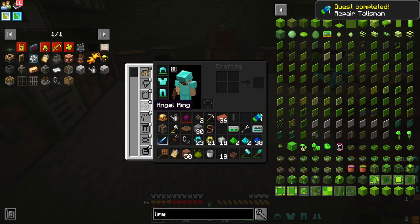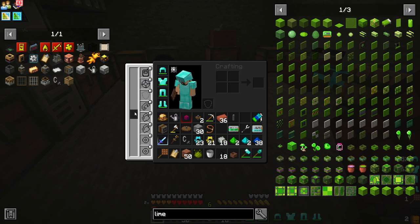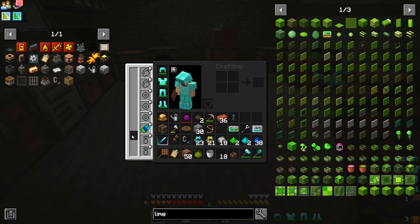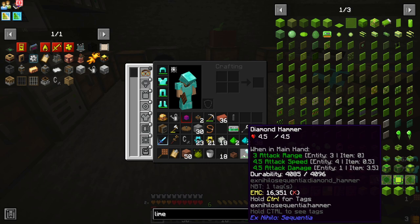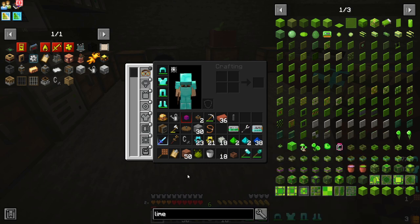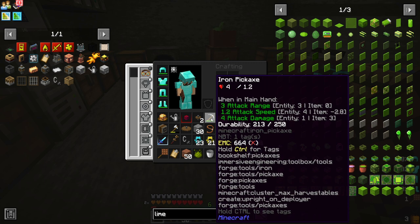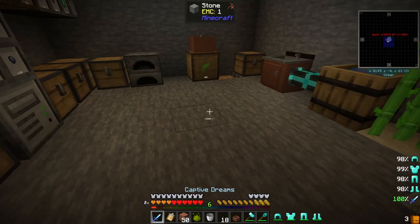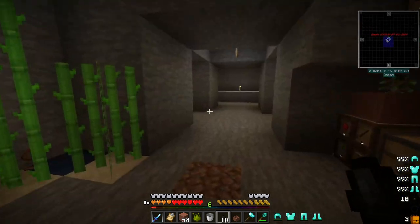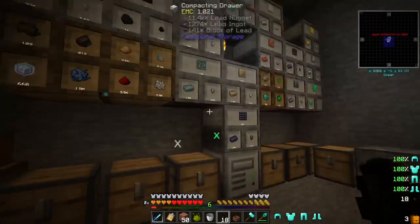If we put this repair talisman on our belt - there we go. All of our stuff here, you see it's slowly getting repaired. Back to 100%. That's getting repaired. We're good. Our armor will get repaired and that type of stuff.